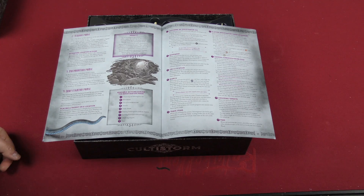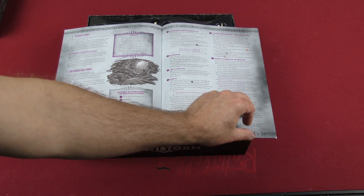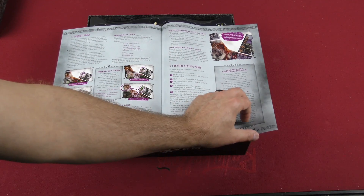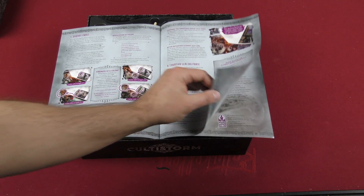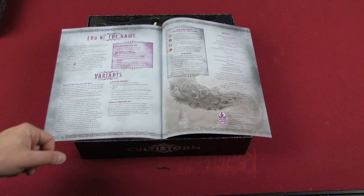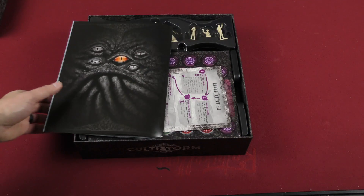You've got the terror phase, which I'm guessing isn't good for the players. Preparation phase, the investigator phase. Combat phase, location sealing phase — it looks like that's your main goal, to seal those locations. End of the game, then you've got some variants: a two-player variant and explanation of icons and such.